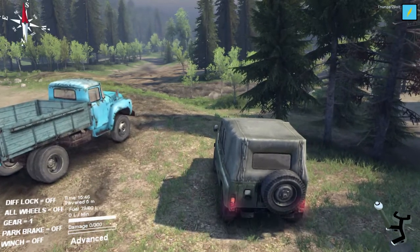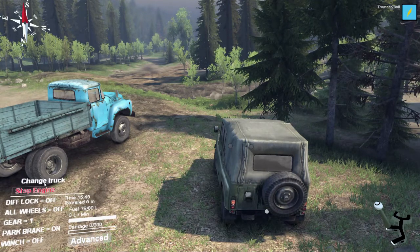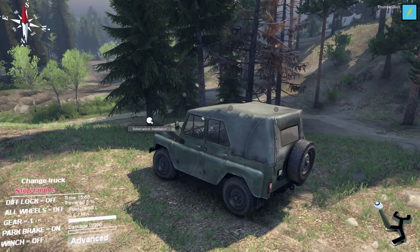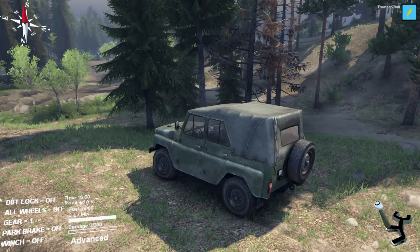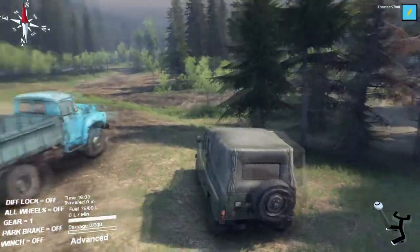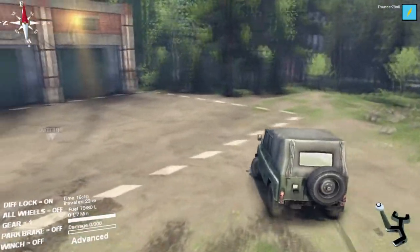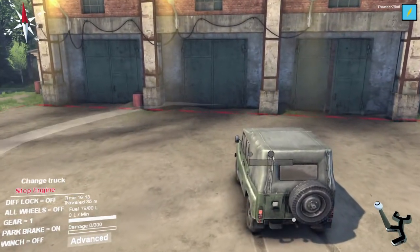So I can winch doing that. There's a winch at the back also. So I figured out how to work this. I guess we want to probably drive over to the garage here and go into advanced mode so I can add the trunk to install repair points. I'm going to do that.